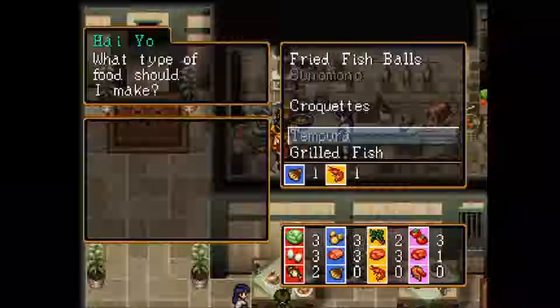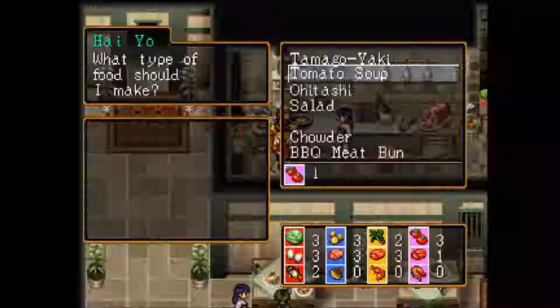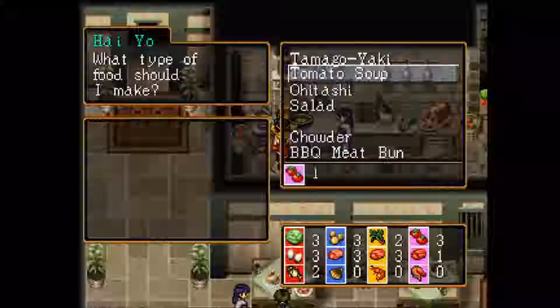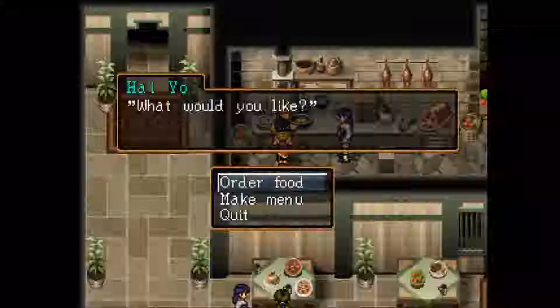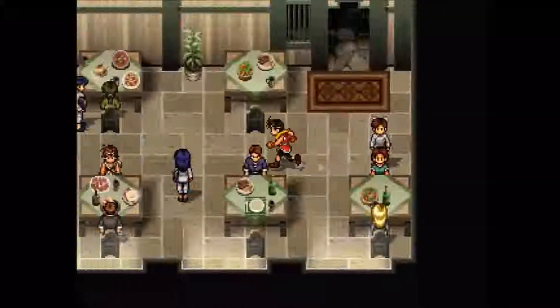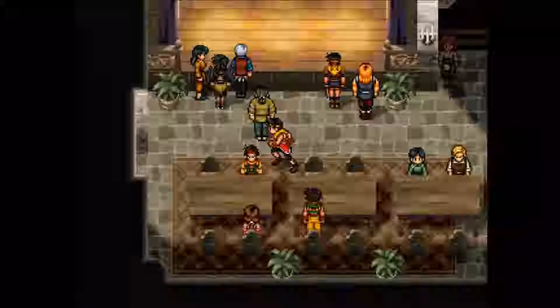He's asking about making a menu. I don't remember exactly what this is - I think you can actually buy stuff maybe from him. You can order food or make menu. Make menu just kind of chooses what you're able to buy or order. I'm just not gonna bother with that - I don't find it all that useful.